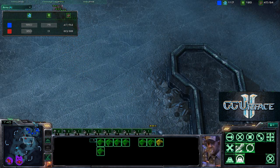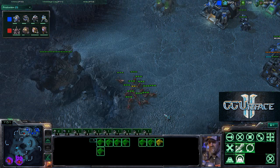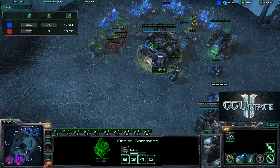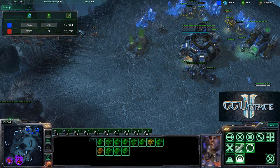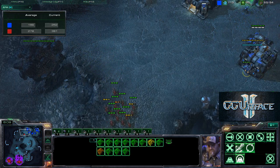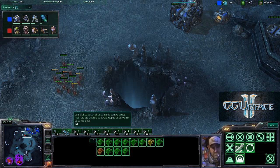The army count is 47 to 60 in favor of Savior. Looking at unit composition, it's 14 Zerglings versus 5 Marines and 3 Marauders — not looking good for the Terran. He comes in and takes down another SCV. These Zerglings are very fast with their speed upgrade. Both players have extremely high APM, and that is a lot of action for very few units.